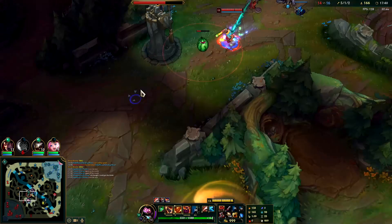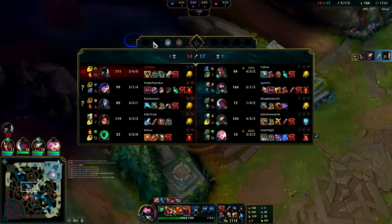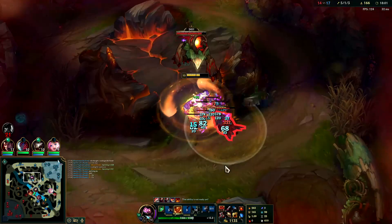I'm going to go for probably this guy — GP. We have Dragon coming up. Stall Dragon please — wait, my ult's on cooldown. I don't want to start Dragon if I'm half health with no R and no Chem Tank.